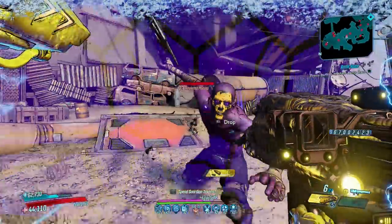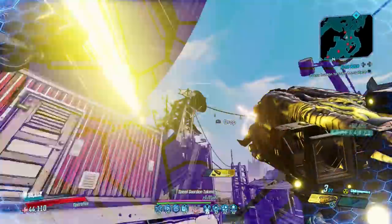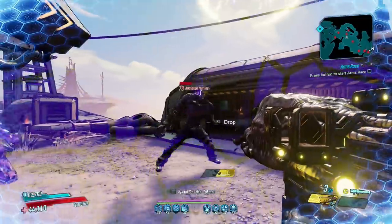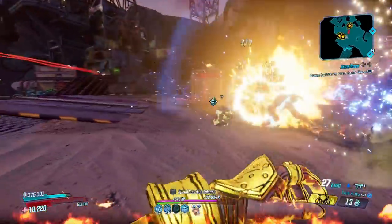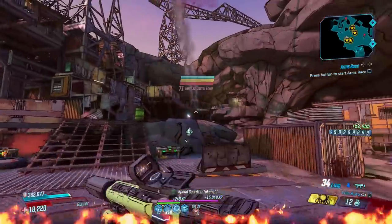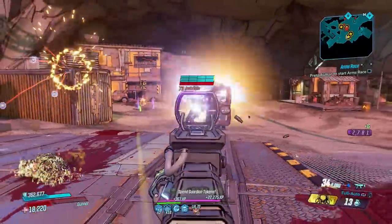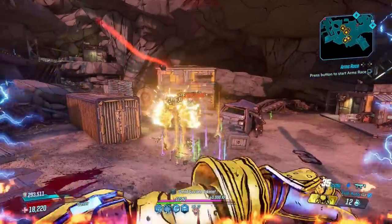With splash damage rolls available on class mods and artifacts, guns with this damage type are always going to be better than without, and that's why these are some of the most powerful weapons in the entire game. I'll be letting you know where you can find each one, explain what it does, and how you can achieve their full power. If you enjoyed the video, I'd appreciate it if you could drop a like, or maybe subscribe or follow me on Twitter.